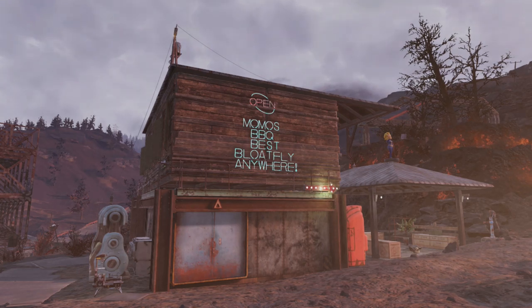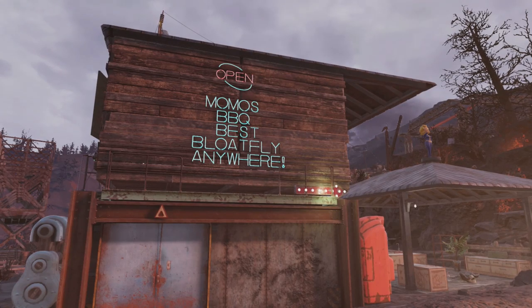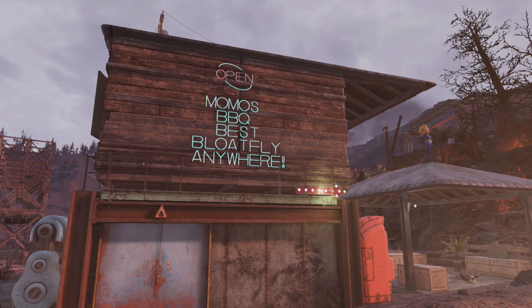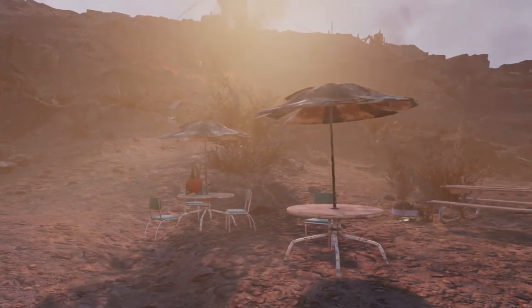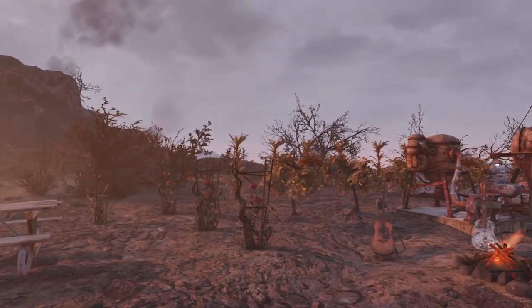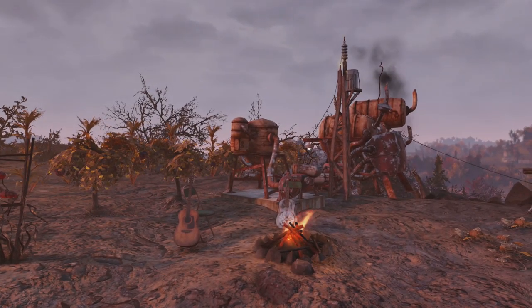I just wish I could find those little mounted bloat fly heads to put on the main sign. This idea came together rather quickly. I'm still here near the Kittery Mine site where I built the news station. Both of my characters were here at some point and I decided to put out some picnic tables and things, and the idea evolved over an evening — it was a lot of fun. We have a little fire pit with some musical instruments to get well tuned.